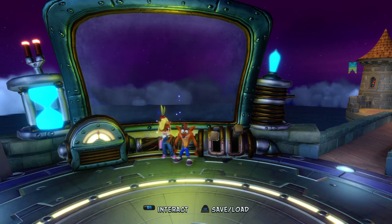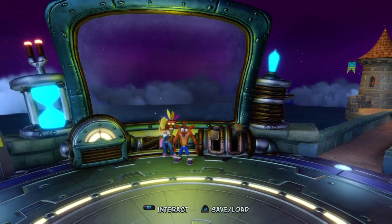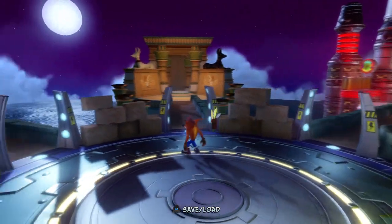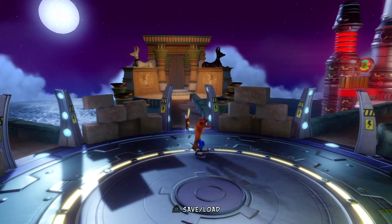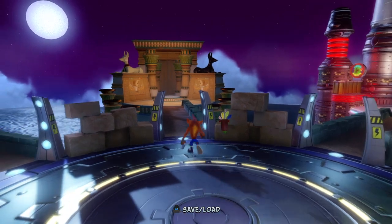Welcome back to my channel and welcome to part 17 of my full playthrough of Crash Bandicoot 3 on the PlayStation 4. Last time we backtracked through two Egyptian levels in the fourth warp area. In Sphinxinator we couldn't get the clear gem first time through because it required the blue gem, but after getting it in Tomb Waiter we went back. Then we returned to Tomb Waiter because I missed one box, and we finished both levels.